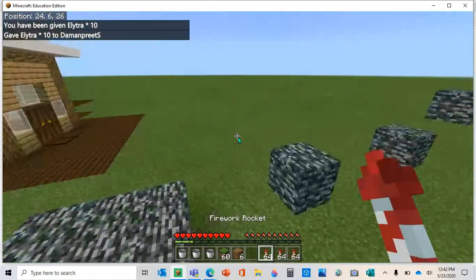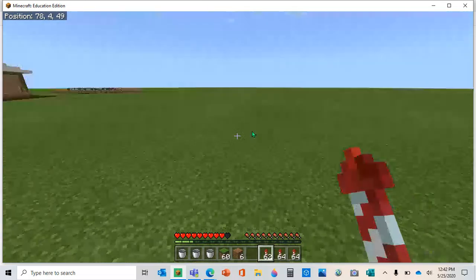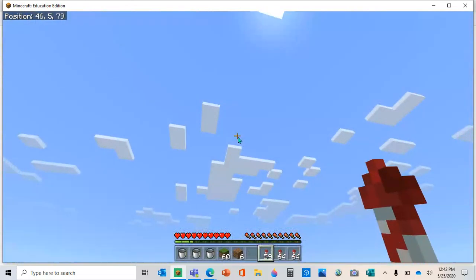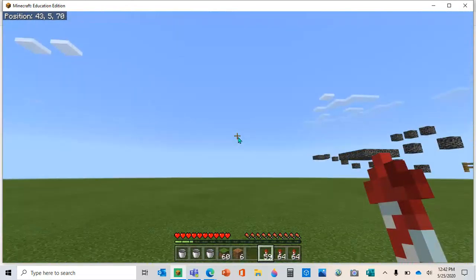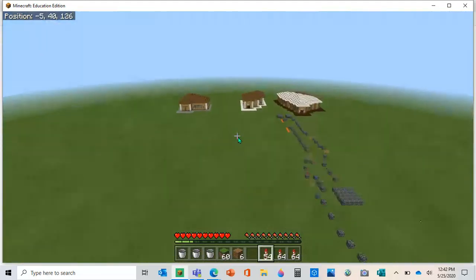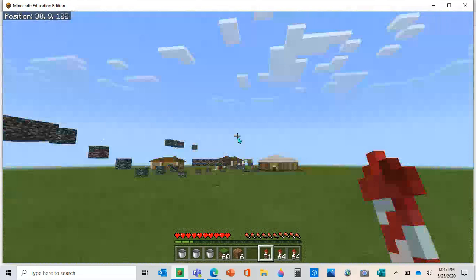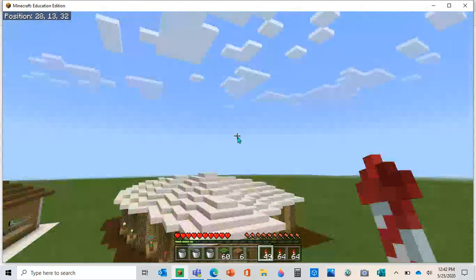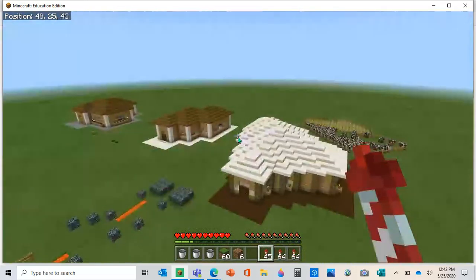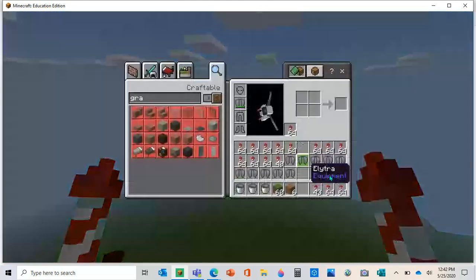The first thing when you fly with an elytra, you gotta quickly press start sprinting and start pressing the right click button. Don't fall like I did. You can fly — quickly press sprint and you're gonna start flying. Keep on pressing control and the right click button — whatever button it is — press it quickly and sprint, and that's gonna let you fly.